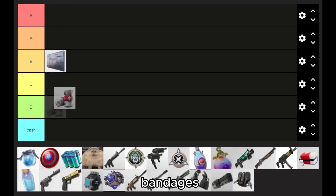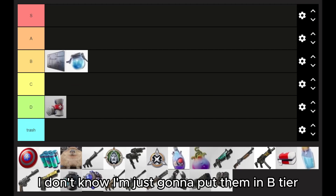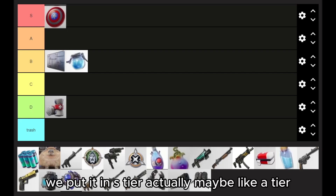Bandages. Next we got big pots, which are pretty good — I'm just going to put them in B tier. And then Captain America's shield is way too overpowered and it needs to be nerfed. I'm going to put it in S tier. Actually, maybe like A tier.